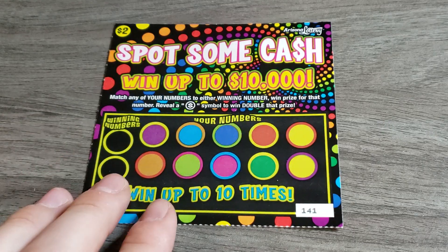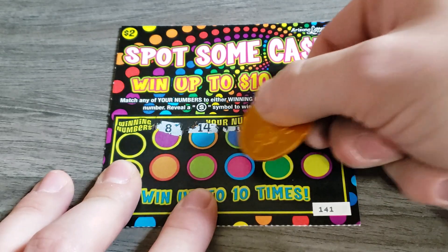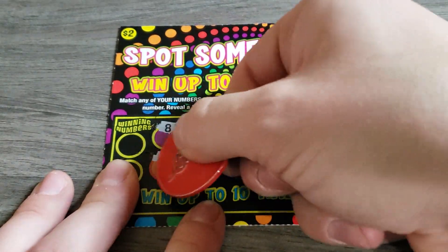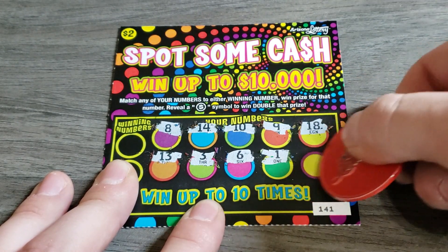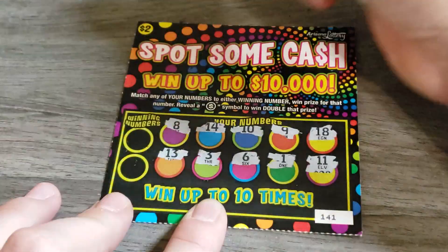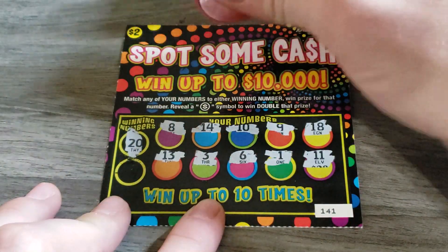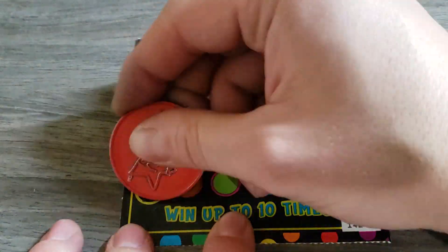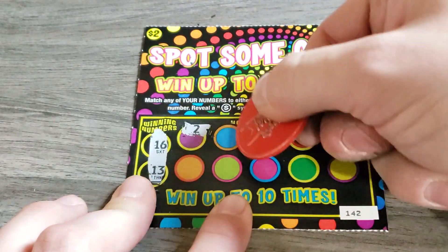Let's go find that double first. Switch it up — let's use the Arizona Lottery coin, the original random red coin. And 11 — hopefully we get an 11 because I think that's 20 bucks. No dupes, no duplicate numbers. A 20, that's 17 — nothing on the first one.